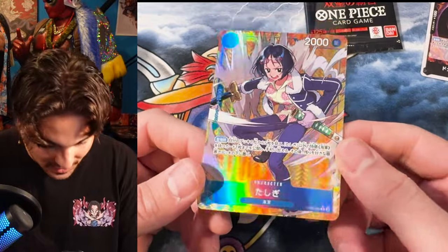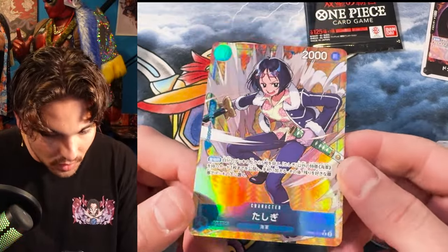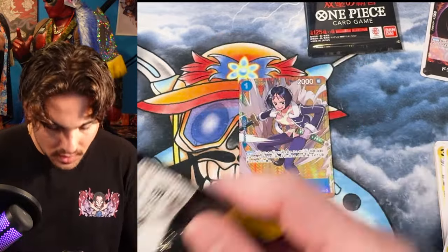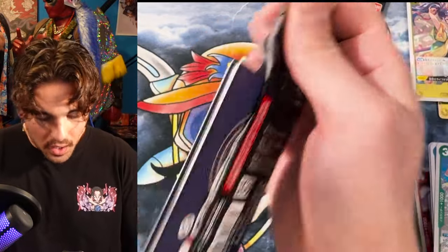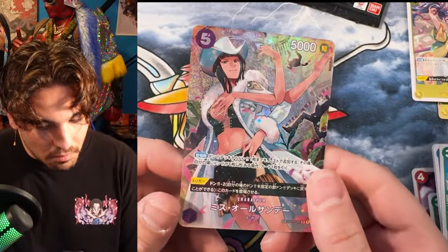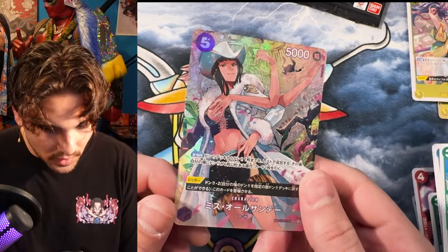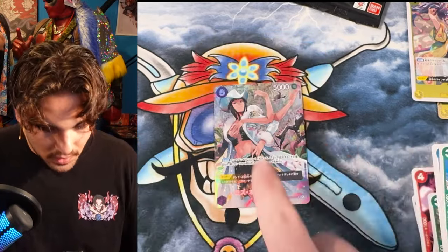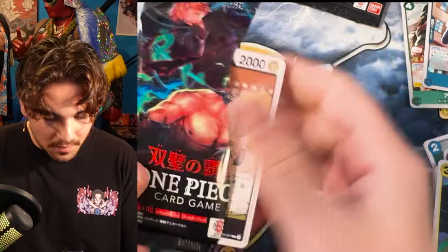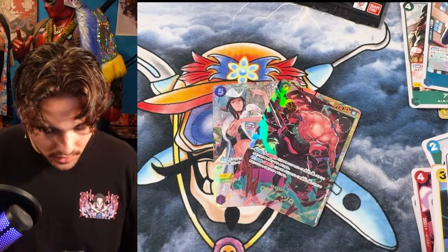Yo, Tashigi! That's a sick looking alt art. Wow, look at the texture on that — that is so cool. One cost, 1K counter, probably searches Zoro. Manga Zoro. Nico Robin! Wow, I like how it's frameless — that's a real full art. That looks almost like a Kaizoku card. We got a secret and an alt art in that box!